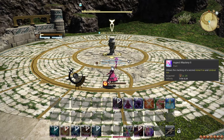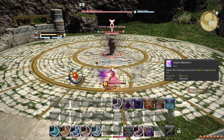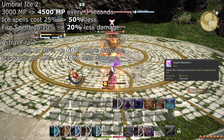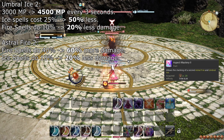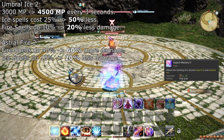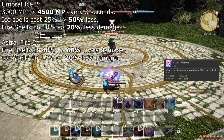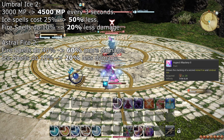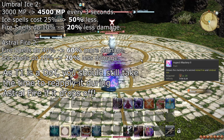At level 20, you learn the trait Aspect Mastery 2, which unlocks Umbral Ice 2 and Astral Fire 2. The key difference is that Astral Fire does even more damage and Umbral Ice recovers MP even faster. Using an Ice spell while in Umbral Ice 1 advances you to Umbral Ice 2, and using a Fire spell while in Astral Fire 1 advances you to Astral Fire 2. Using the opposite element still resets you to no state, and Transpose always switches you to the first level of the opposite state. At this level, Fire 1 in Astral Fire 2 is stronger than Thunder, so it may be preferable to apply Thunder during Umbral Ice.